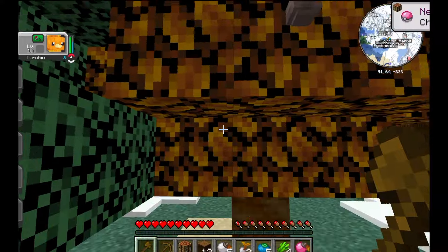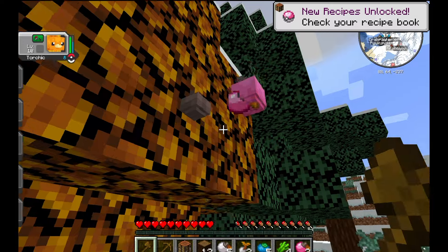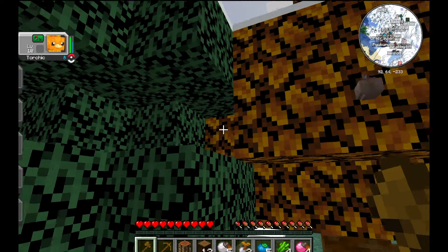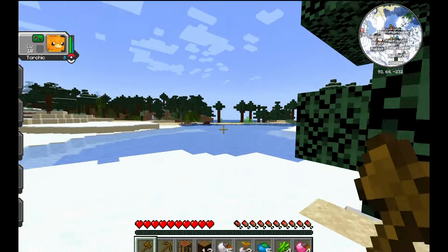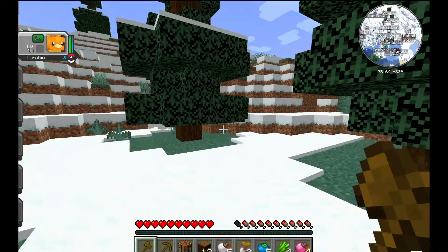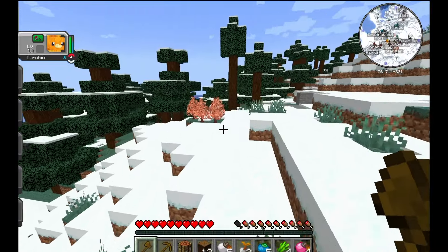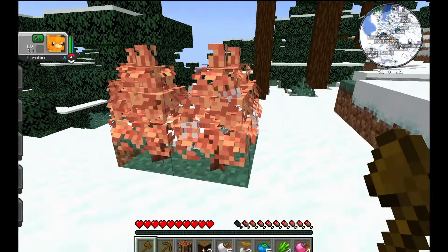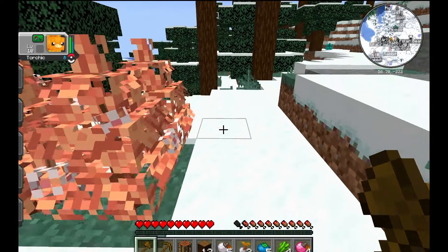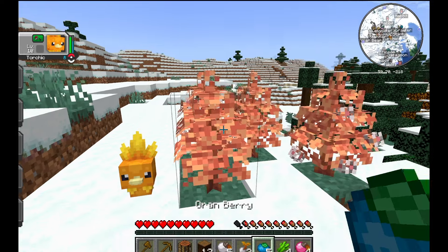I found another color Apricorn tree, which is awesome because one of our early goals is to get every color of Apricorn. You can get different types of Pokeballs depending on the color you use, so we'll want to collect seeds of every color. I also harvested some berries while off camera — berries can be found on many different plants and look kind of like these Orenberry trees. If you see anything like this, right-click it to harvest berries.